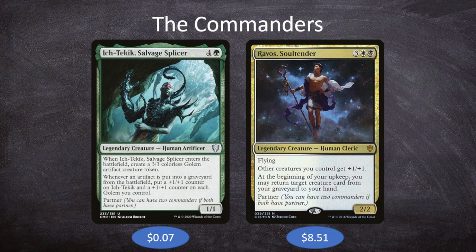Ravos is 3 white-black for a 2/2 human cleric with flying. Other creatures you control get +1/+1, and at the beginning of your upkeep, you may return target creature card from your graveyard to your hand. It is tough with Ravos being $8.50 for this deck since we're trying to keep everything under $100, but the only other Orzhov commander partner option is Timna the Weaver at close to $30. So if we wanted Ich-Tekik in the command zone and the Abzan colors, we had to have Ravos. While he's kind of here for the colors, he still really helps out the deck quite a bit.